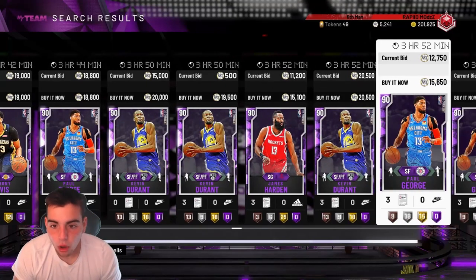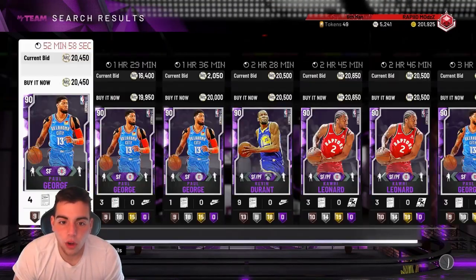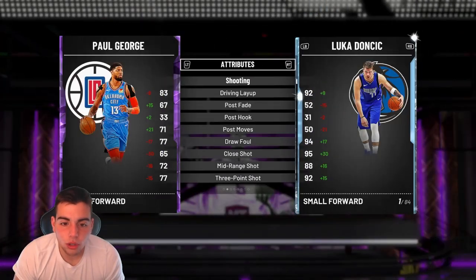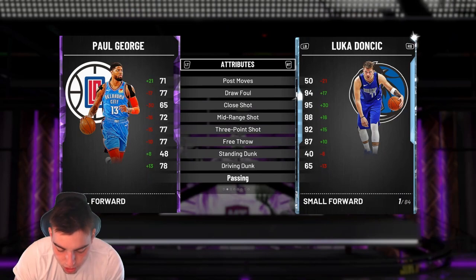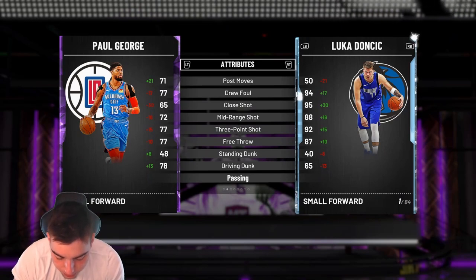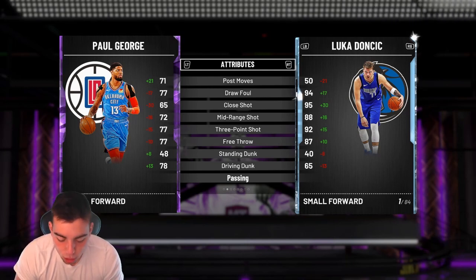We got Paul George and Kawhi as a dynamic duo. Let's head over to small forward — Kawhi and Paul George at diamond is money, he's probably gonna have an 80-something three. We got the Paul George turn into a diamond — his stats will probably go up a pretty decent amount. So Paul George Amethyst and Kawhi Amethyst dynamic duo makes Paul George a diamond.